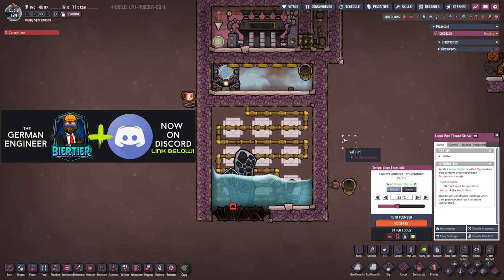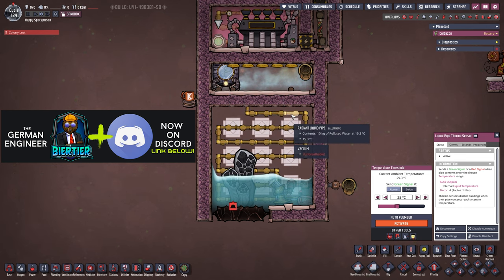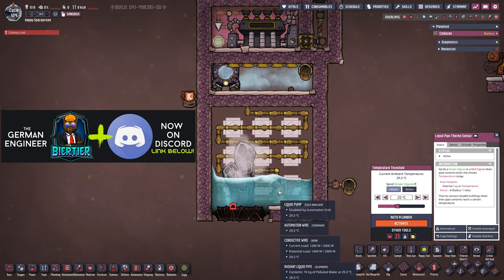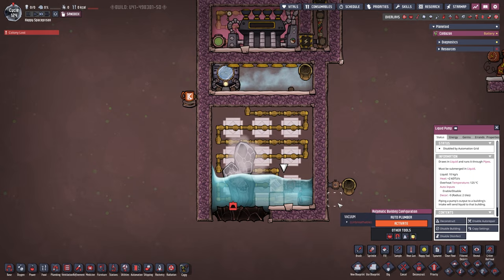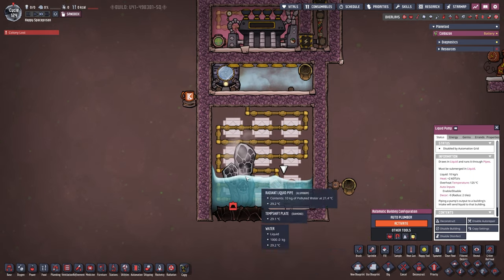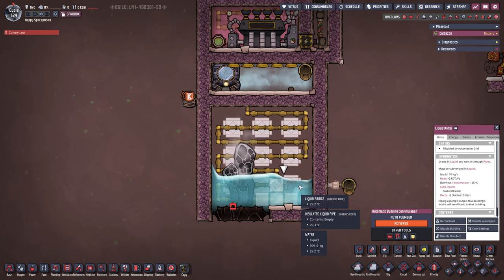When we turn it on, we can see the thermo aqua tuner is running, cooling our water — it's coming through at 15 degrees, cooling the steam and the water. Eventually the liquid pump will turn on and extract the water — it's just a matter of cooling it down enough. Right now it's erupting, so...